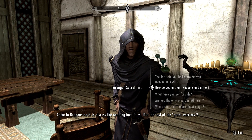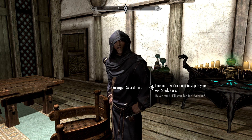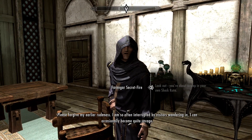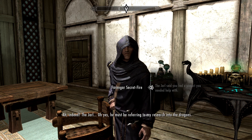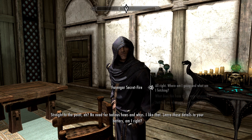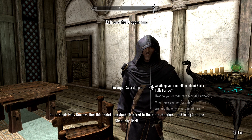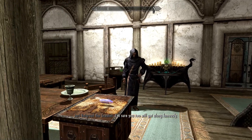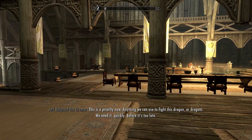Farengar - 'When I say fetch, I really mean delve into a dangerous ruin.' Straight to the point. No need for tedious pleasantries. I learned of a certain stone tablet said to be housed in - go to Bleak Falls Barrow, find this tablet in the main chamber and bring it back. This is a priority now - anything we can use to fight this dragon or dragons, we need it quickly, before it's too late.